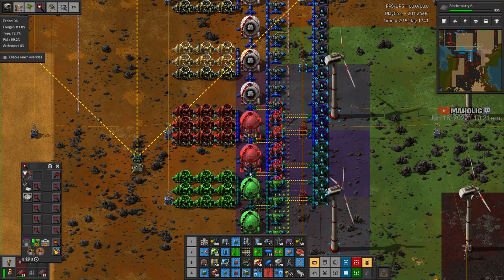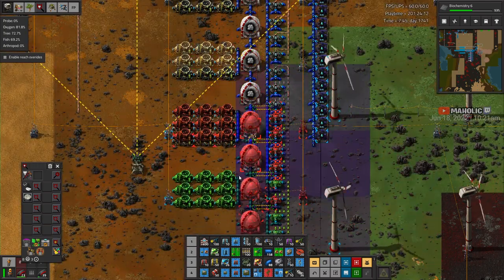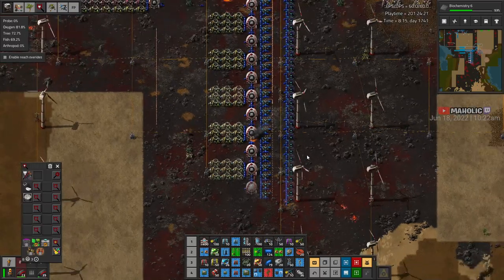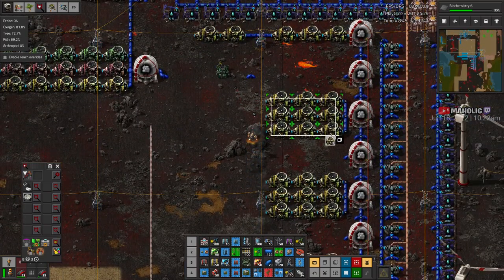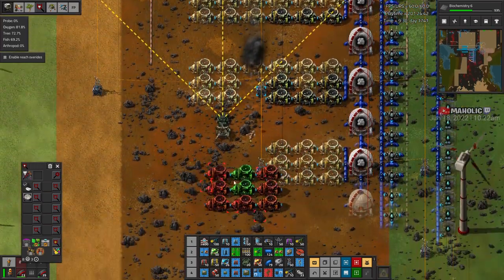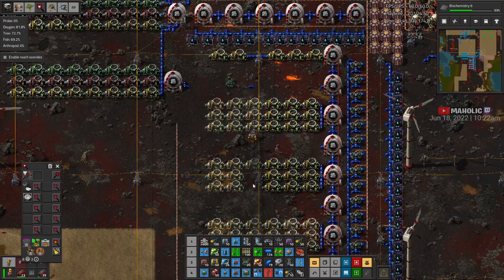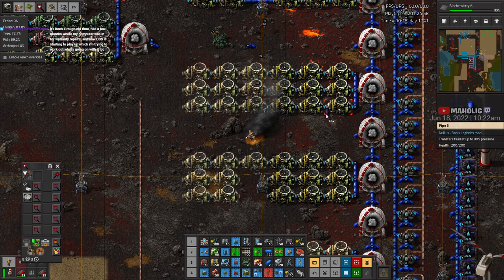I'll just copy this internal one first, then the rest of the outside can do its own thing. Probably not enough turbines either — we can probably get them a little bit deeper. Power lines are the other way, not the best. Been a rough old time — had a few months when my computer was in for warranty repairs. Now OBS has stayed to play out, which I'm trying to work out.